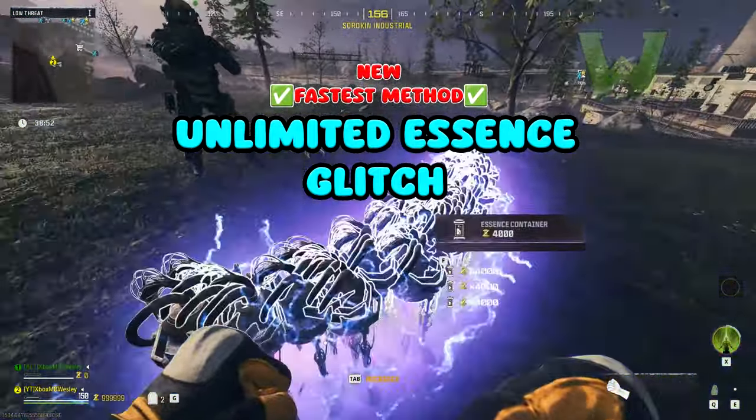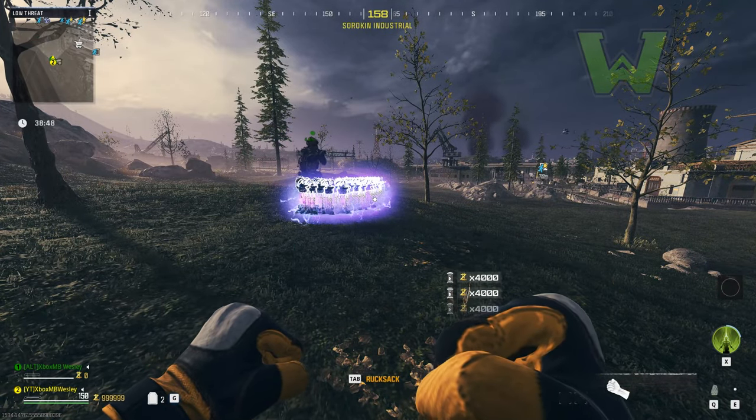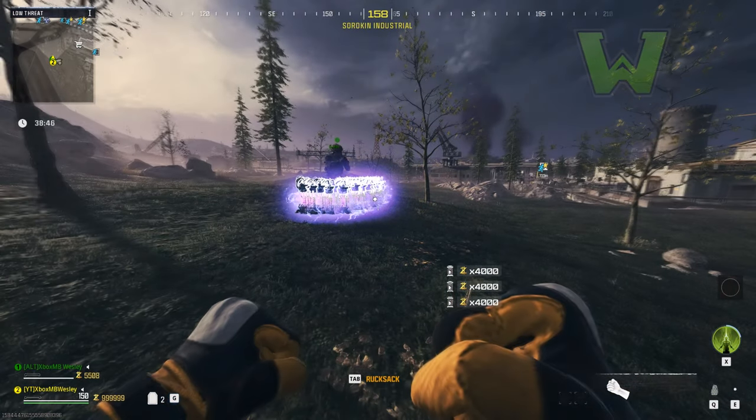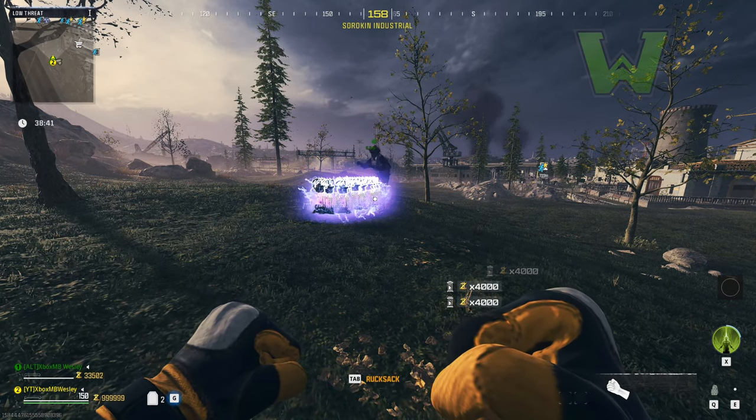In this video I'm not only going to outline a new method for you to gain the essence in order to duplicate, I'm also going to show you the most efficient way that you can actually duplicate, allowing you to save time buying tombstone and how you do this actual glitch.